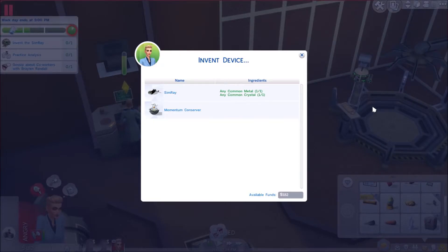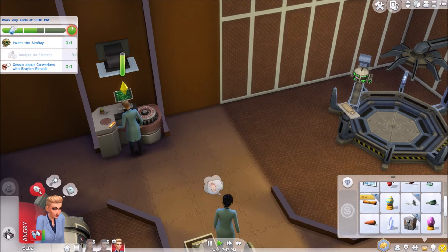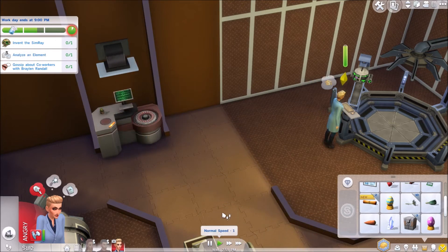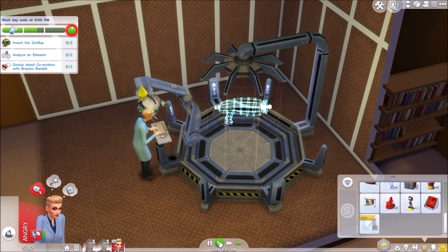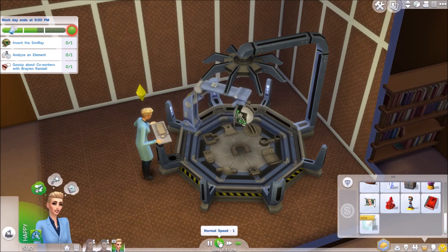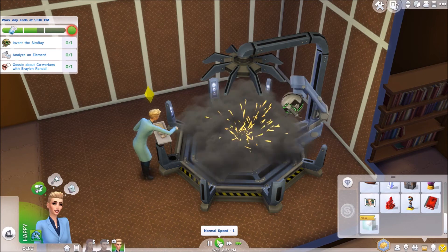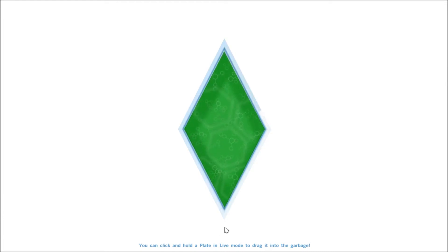Stop — we can come over here and quickly make this sim ray. Ava's work shift will end in one hour. Oh my gosh, I don't think we're going to make it. We didn't make it, but hey, we made some money. The scientist stuff goes by so fast — the doctor didn't go that fast, I guess because you need to slow it down and pay attention to what you're doing with the doctor career.